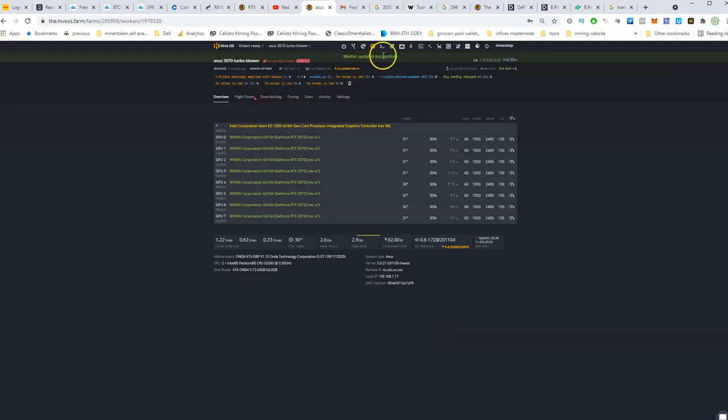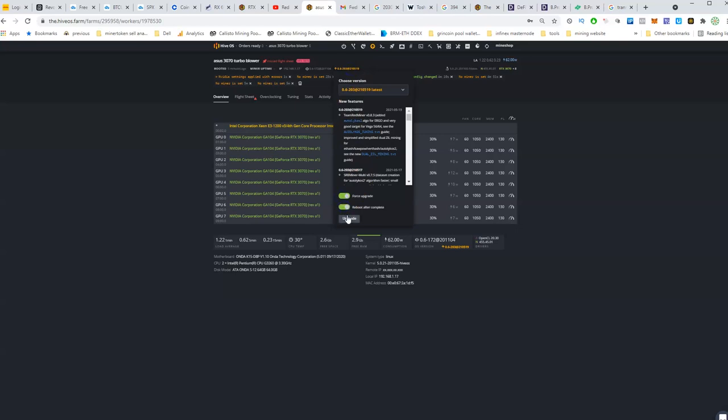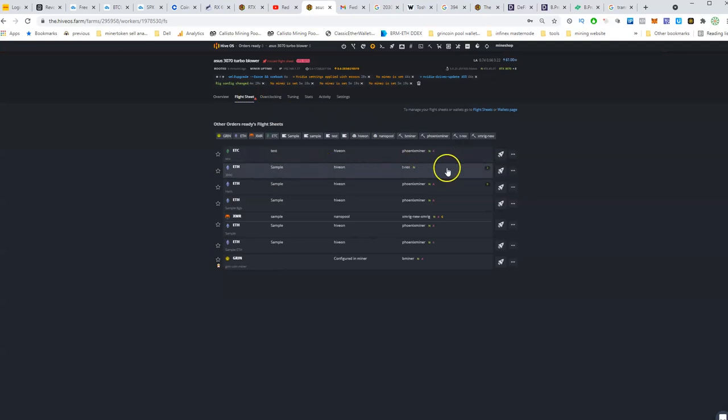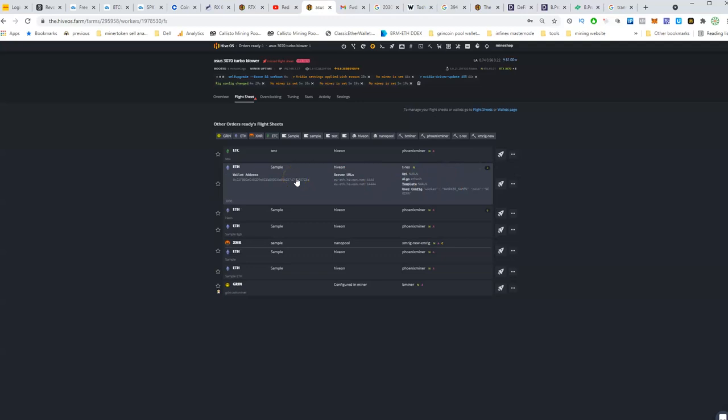Save these settings. I'll update HiveOS to the latest version and reboot to see if the cards are now recognized. After updating, you can see it shows GeForce and Asus — the cards are recognized. The driver version shows 455. The flight sheet I'll be using is T-Rex Miner, which has quite good performance for 30-series cards for Ethereum mining in HiveOS. Some customers reported getting invalid shares with other software, so I believe T-Rex has the best power usage and performance for 30-series cards as far as I've tested.